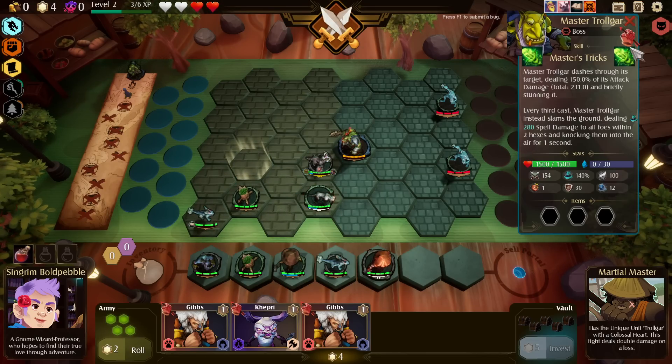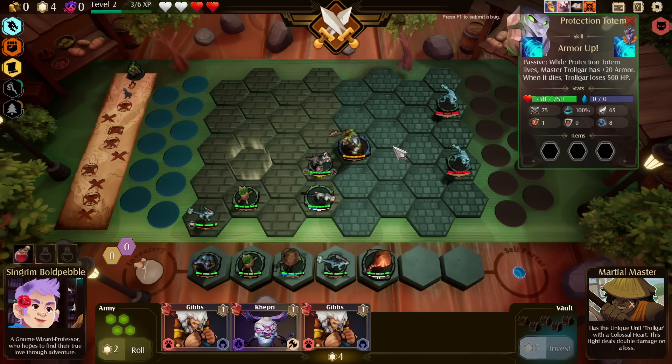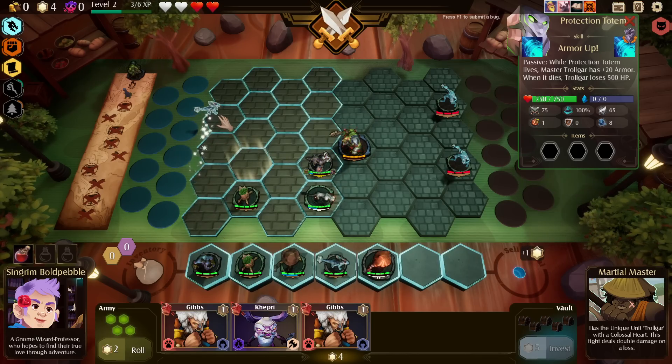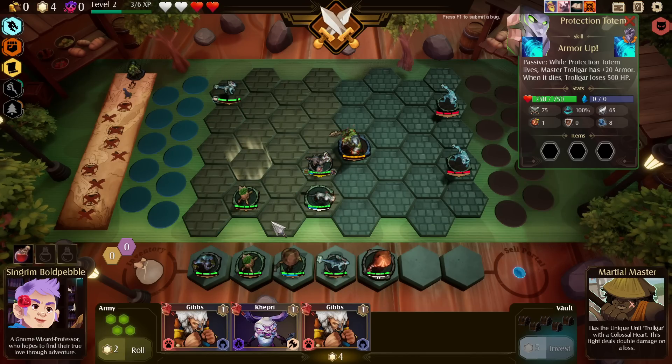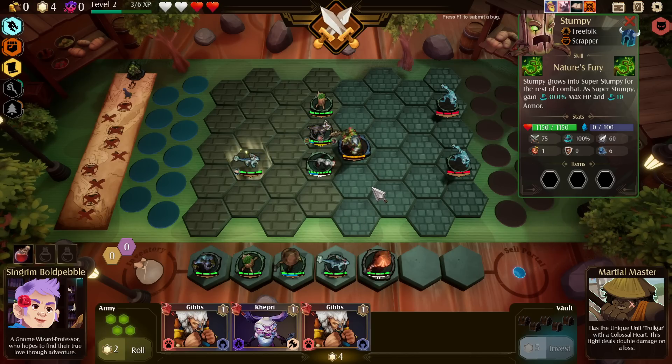Let's check abilities. Master Trollgar dashes through its target dealing its attack damage and briefly stunning it. Every third cast slams the ground dealing spell damage to all foes within two hexes and knocking them into the air. Protection Totem: Trollgar has plus 20 armor; when it dies, Trollgar loses 500 HP. So if I can kill those, that'd be lovely. You're going to do it anyway — that'll just have to work.